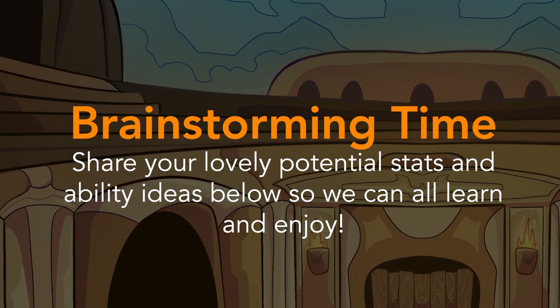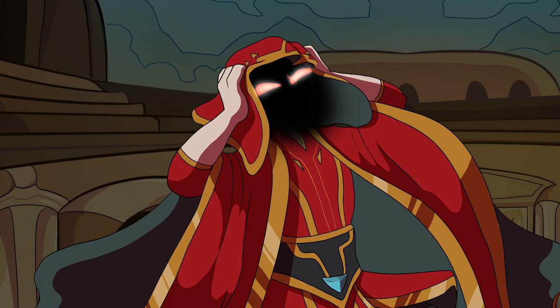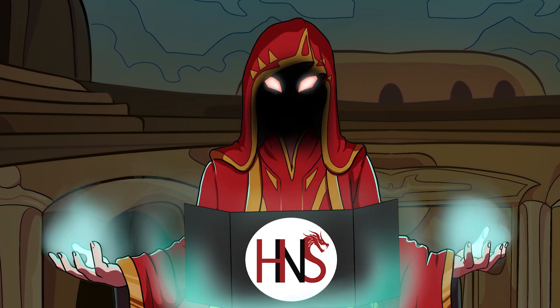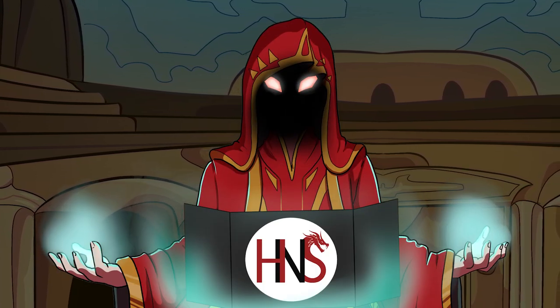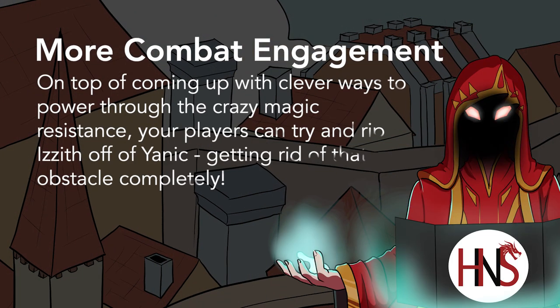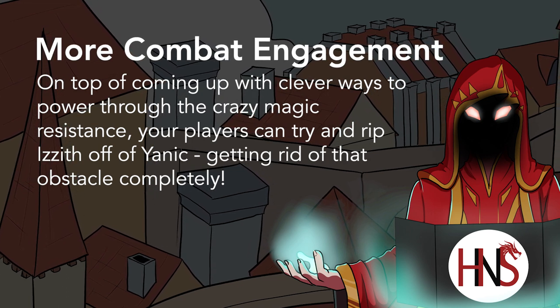And depending on how good you make Yannick's modifiers, saving throws, and AC, it can become really difficult for your players to land a hit. And if you give your swordsman legendary actions and resistances, oh boy does he become a badass. But this two-body megazord build also creates more engagement for your players.